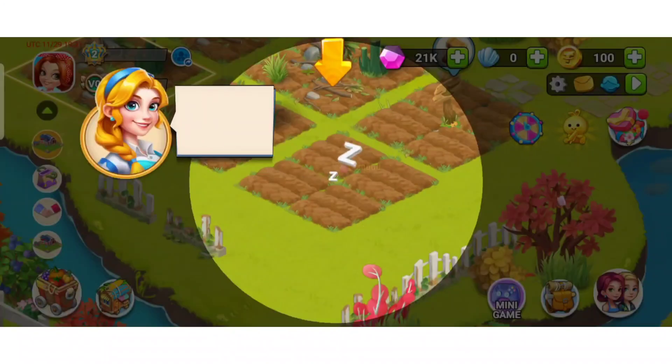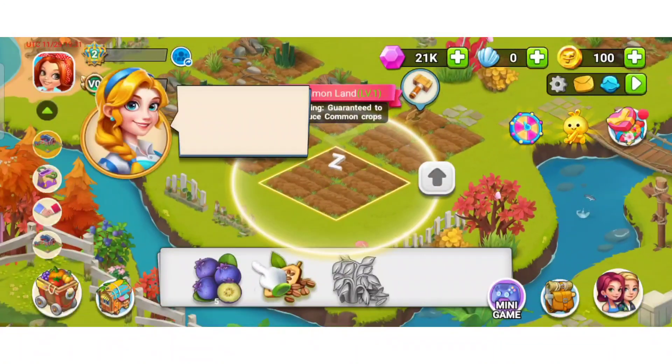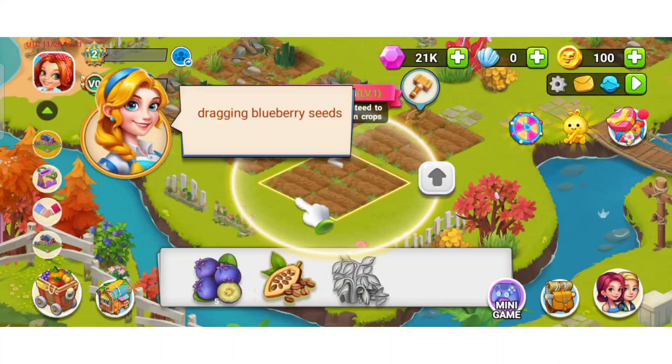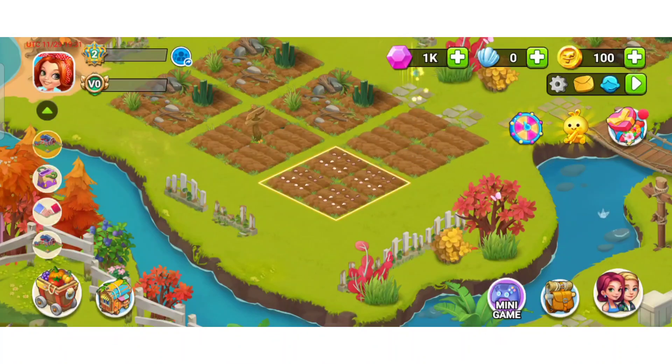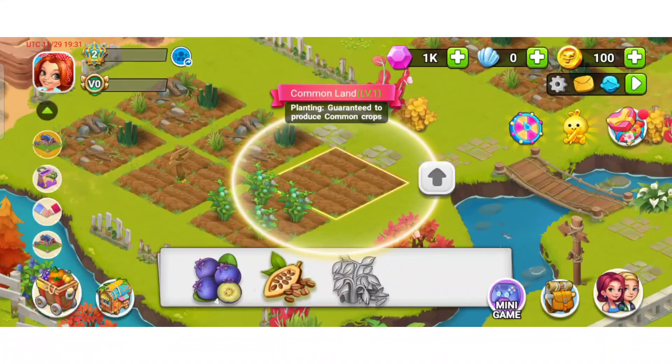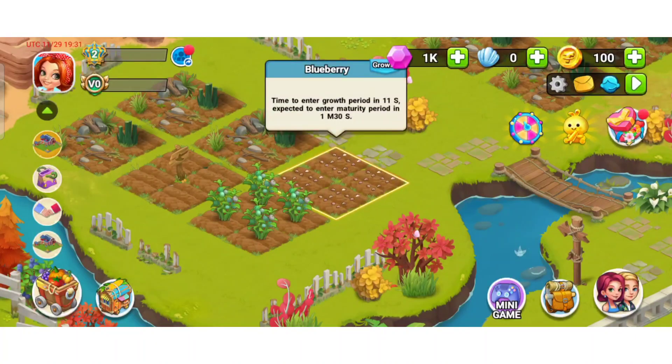To start, you can spend 20,000 jumps to unlock this land. Simply click on the land and for the blueberry seeds, drag blueberries here. This is how you can invest your germs — you can drag blueberries or whatever you want to plant. The time to enter the growth period is eight seconds.